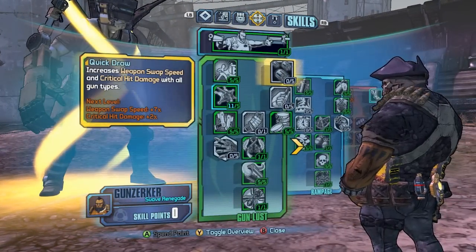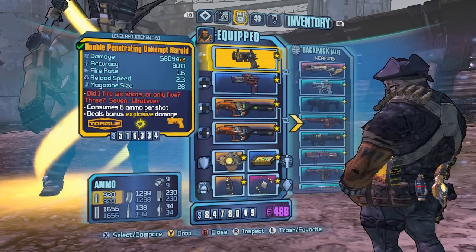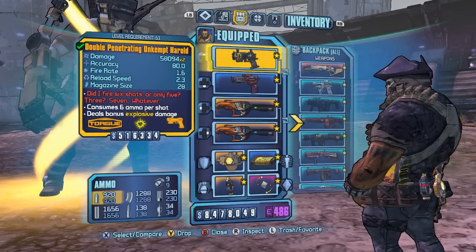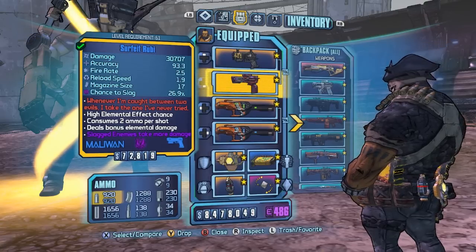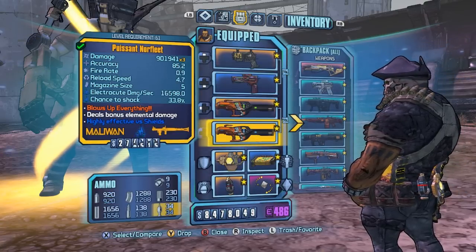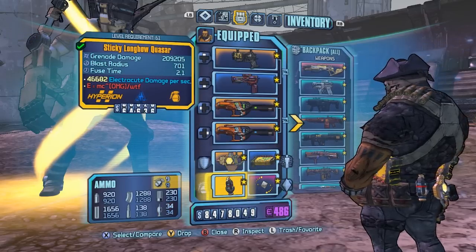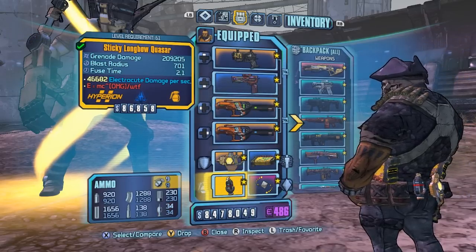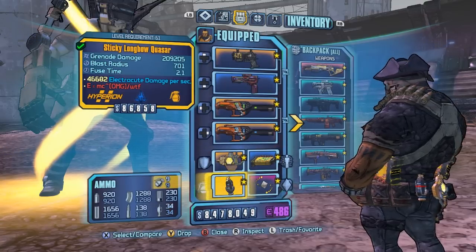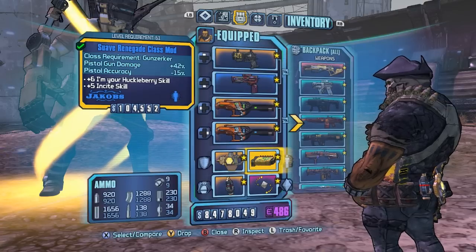I just killed him two minutes ago and turned in the quest. This is the class I used. I have the Double Penetrating Unkempt Harold — the strongest pistol in the game. I have the Ruby for healing myself with grenades when my Gun Zerking skill is off. I have double Norfleets for the robots, obviously, the Sham to regenerate ammo, and the Longbow Quasar grenade which pulls in enemies — really useful for this kind of battle.